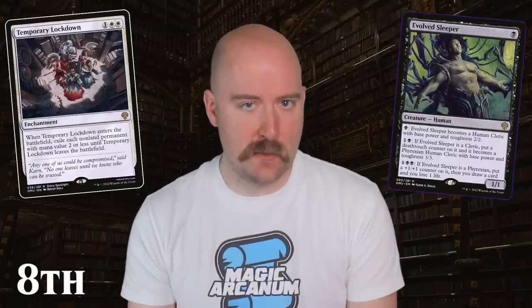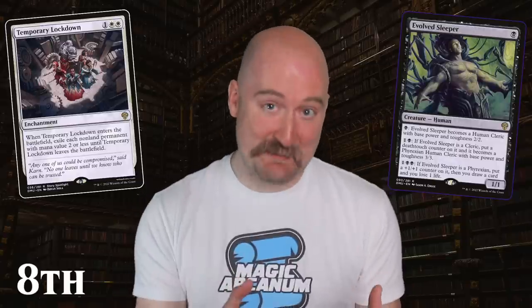Over on Dominaria, we find my number eight spotlight, Temporary Lockdown. The Phyrexians have once again come to the plane, making great use of their sleeper agents to infiltrate and destabilize the coalition forces on a large scale. But this chapter of the story has a much more intimate focus, as a small group of allies are locked in a tower with a single Phyrexian threat. It's a tense moment that reminds me of The Thing, and the card's art captures that claustrophobic feeling you'd get from being sealed inside a building with something terrible lurking in the shadows.